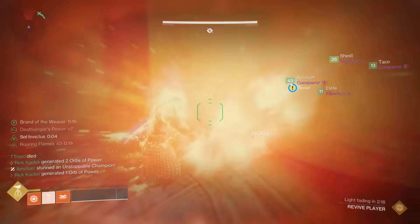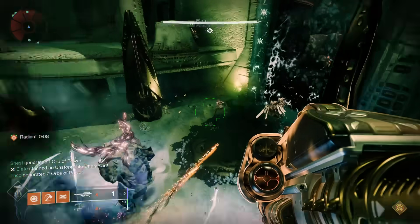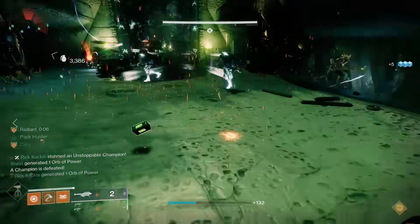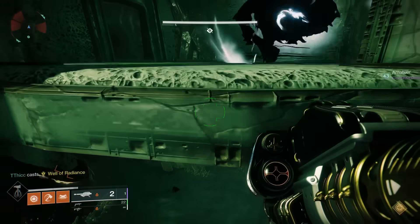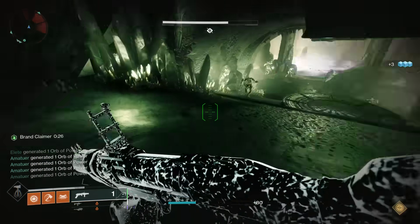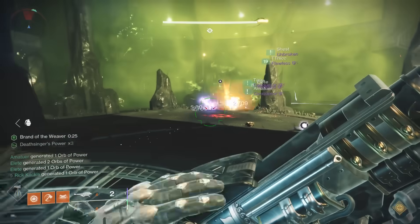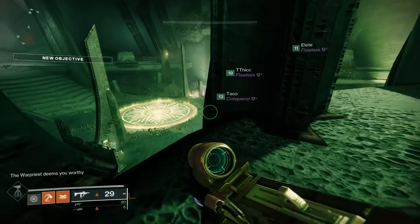Some big tips for this encounter: first, you will have to deal with Unstoppable Champions, so put on a Pulse Rifle or whatever weapon type uses Unstoppable Rounds for the current season. Also, unlike Destiny 1, you actually don't want to kill adds in the middle — especially let the Thralls go by. You want the people holding out on the totem to have as many adds as possible to kill. It may be a good idea to at least wound the Knights so the totem holders don't get overwhelmed. Avoid killing adds in the middle except for the Wizard that spawns the Taken Knight. Just keep doing the rotation until you have enough Deathsinger's Power to decode the door.